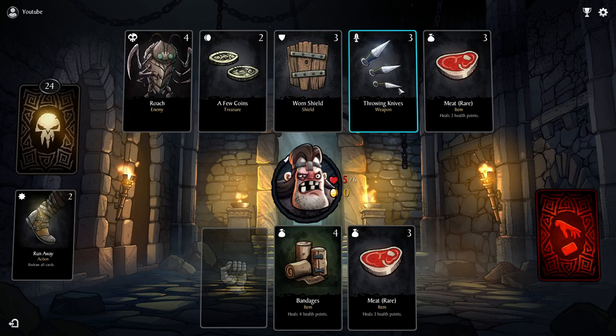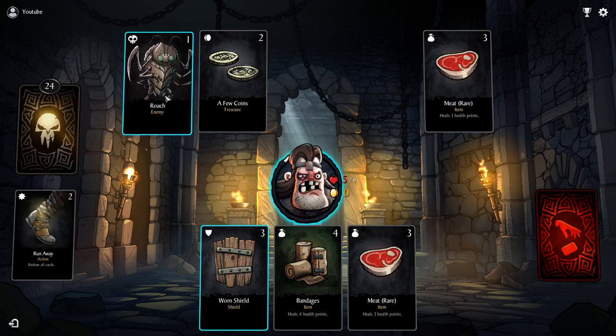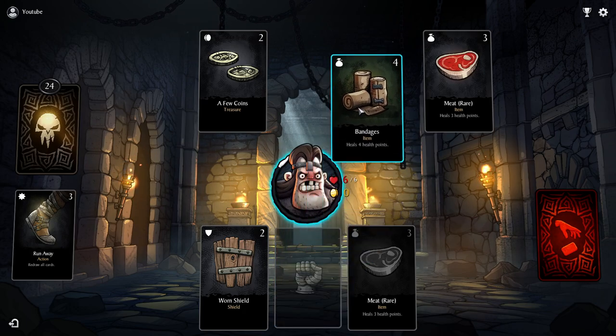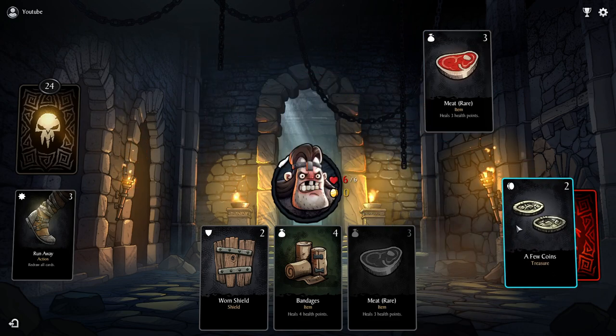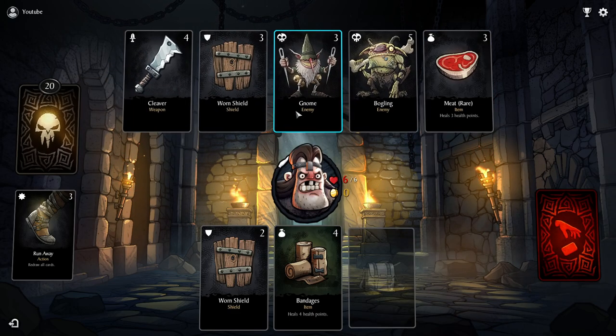We have a roach here with a health of four, and I have a throwing knife that I can use to hit it for three. At this point I can place a shield on myself and let it attack my shield so I keep the shield. I could heal myself with this meat for one point, or equip a second set of meat. I'm actually gonna heal myself because it's better than just discarding. You can't move cards up — you can only discard cards. So now I have to discard either the treasure or the meat — I'm gonna discard the treasure because it's more important to survive. You draw again every time there's only one card left, so it's really important to calculate how to best utilize it.